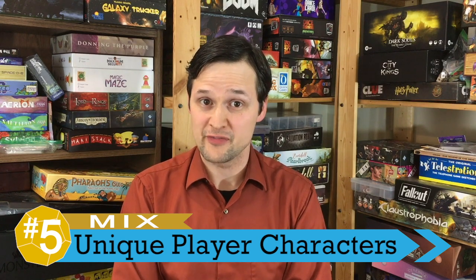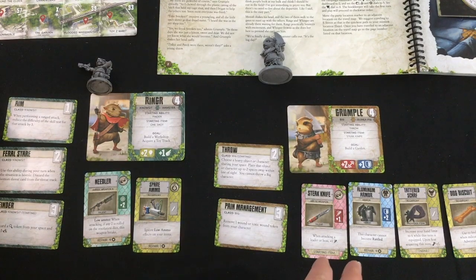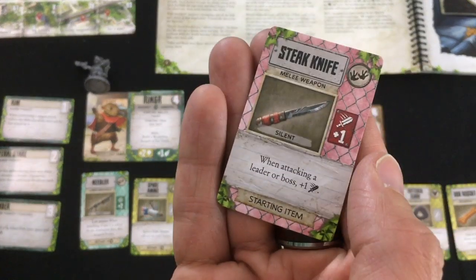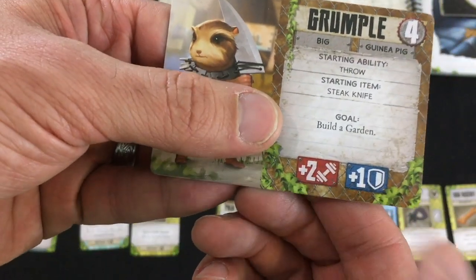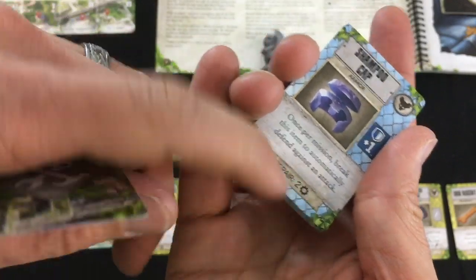We're going to start out with a mix, and this is one that's been consistent in the other adventure book games I've played. Four different player characters come in the game, and they each have their own unique starting item and their own unique set of skills they can upgrade into. They each also have slightly different bonuses to some of the skills you can do in the game. For a fairly streamlined game, this is usually enough — they do feel a little bit different, and they have their own little flavor.